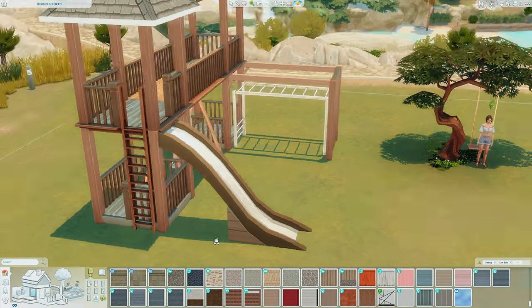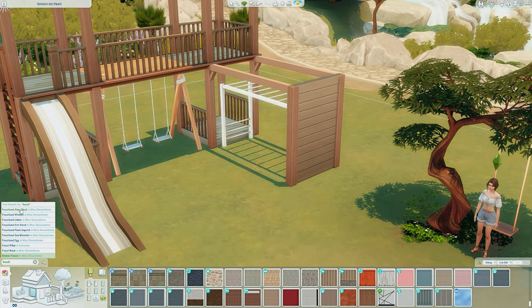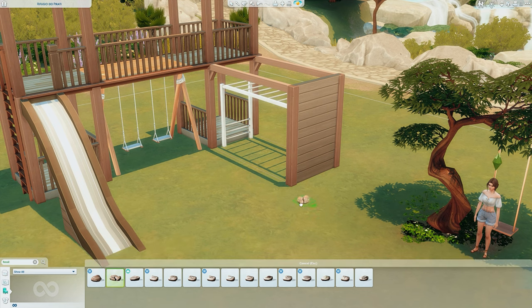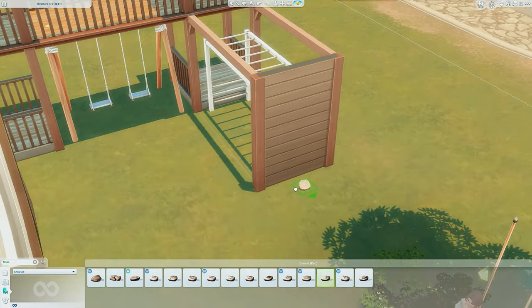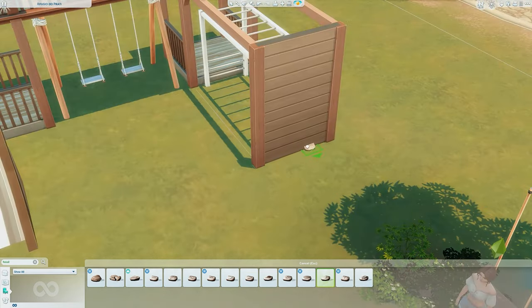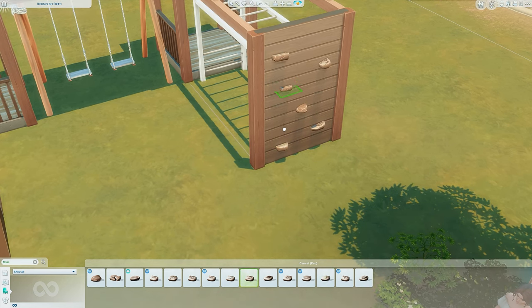I'm also removing this part of the fence so Sims can access this bit — you can put whatever you like in here. Then I'm going to make the wall near the monkey bars into a fake climbing wall. Again, not functional but it looks cute. I use the fossils for this — if you hold Alt, the rock only goes halfway through the wall. So if you press Alt and raise these up, spin them around, and make some smaller, you can make it look like a climbing wall.